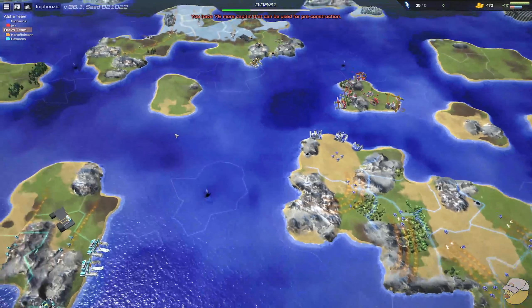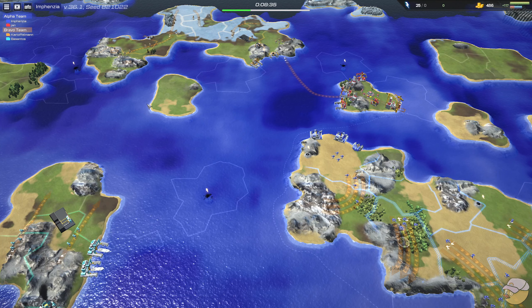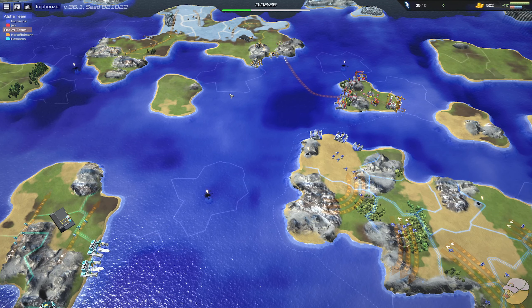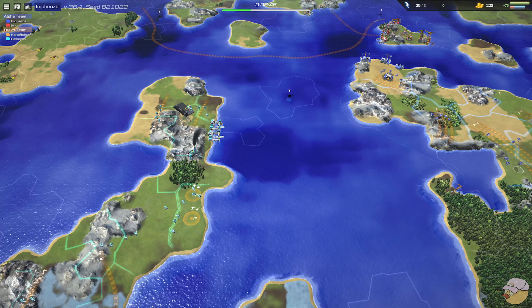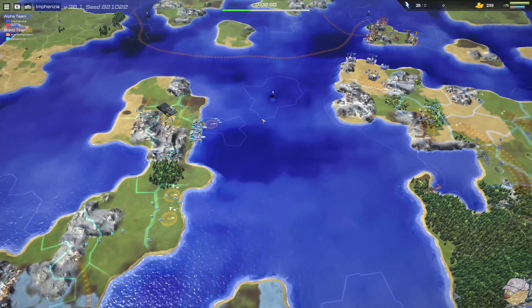Both teams generally have one trade route they could secure over time. It's a submarine pen, dock, barracks, and airport opener for Kartoffelmen on that northern island for Bravo team. Besantos is going for two docks making cruisers, a refinery, an airport, and a very quick depot to start storing fuel.